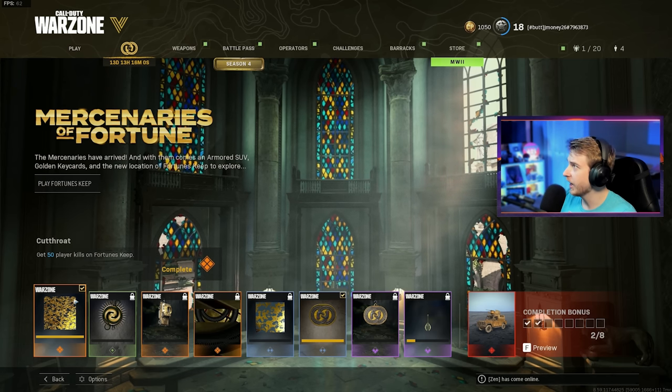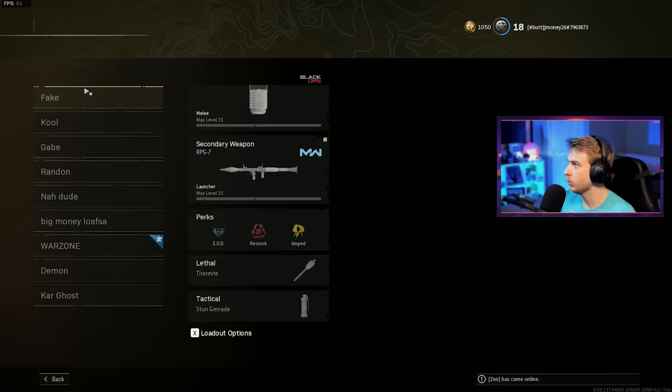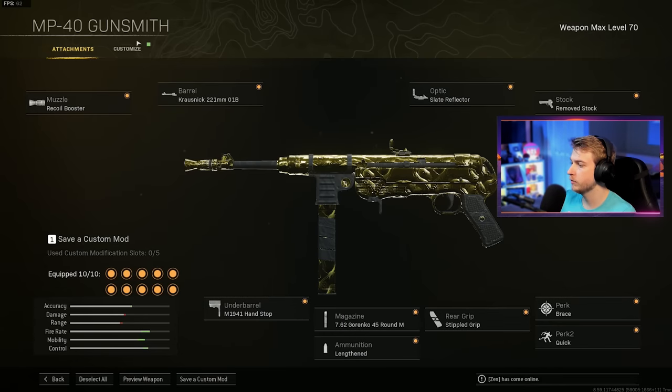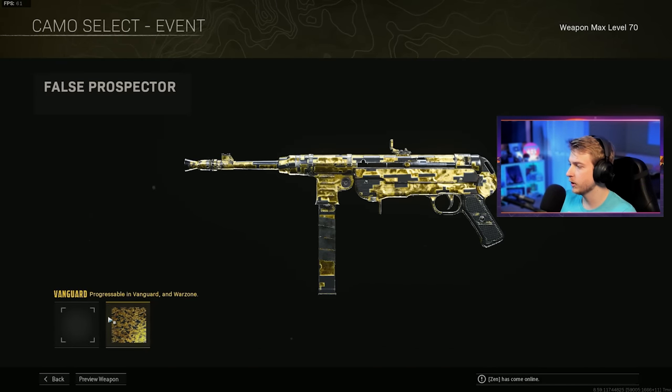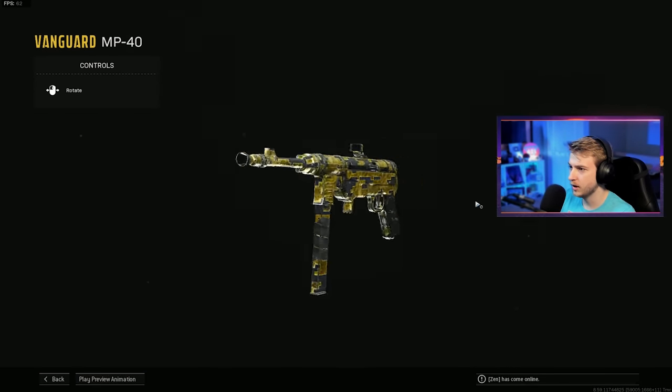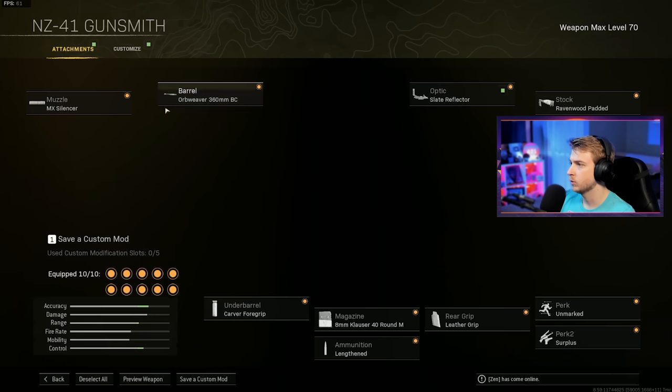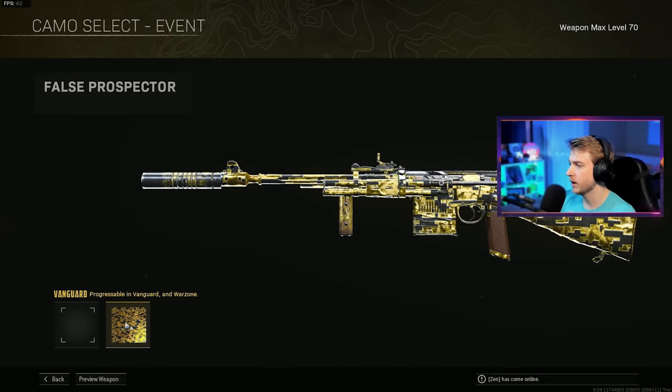Did we get it? We completed it! I got no notification — I would have just hopped right into another game. How do we equip this? Does it go on any weapon? Does it only go on Vanguard weapons? There we go — there's the event camo. It's kind of just like digital gold, that's not bad. Can I preview it? Is there any other gun or just guns that I have gold on? Let's check. What about our NZ here? Oh yep, we got it. That's pretty cool.